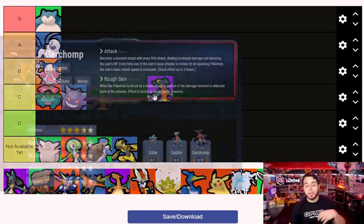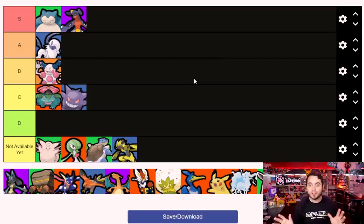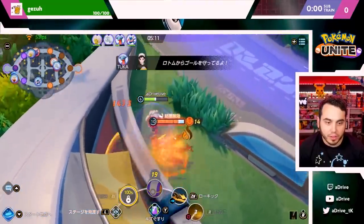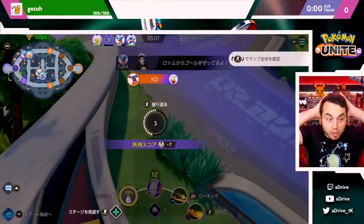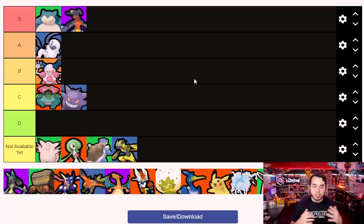Of all the Pokemon that stood out to me playing against them, Garchomp stood out the most, and I'm going to put it in S tier. A well-fed Garchomp will just absolutely carry - it is insane. It has an absurd amount of output, good natural bulk, and decent mobility. If you can get it fed early in the game, it's absolutely insane. I think it's when it hits level 11 that it fully evolves and gets its Unite move - at that point Garchomp just starts shredding. I look for this to be one of the staples and most popular picks in the game.